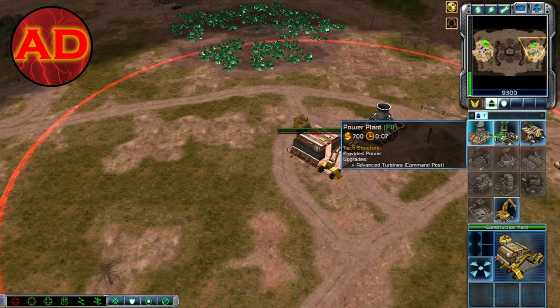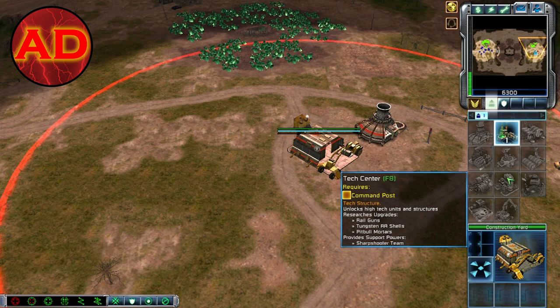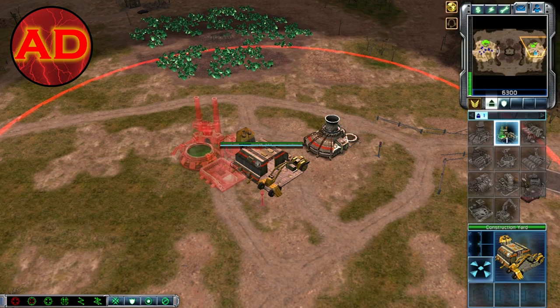So the next thing you're going to want to build is a refinery, which is right next to the power plant. The refinery sends out a harvester to collect that green stuff. You mean those crystals over there? Those crystals are called Tiberium — no relation to Kryptonite. It would be hilarious if there's a Superman mod — just a basic DC Universe mod, an army of robins rushing out by some giant Solomon Grundy.